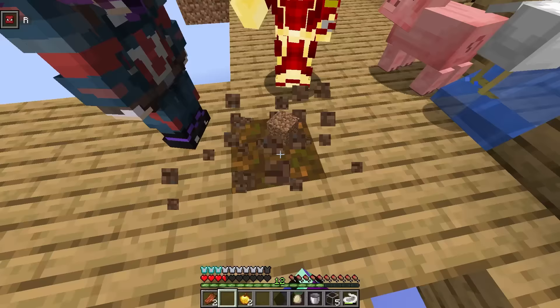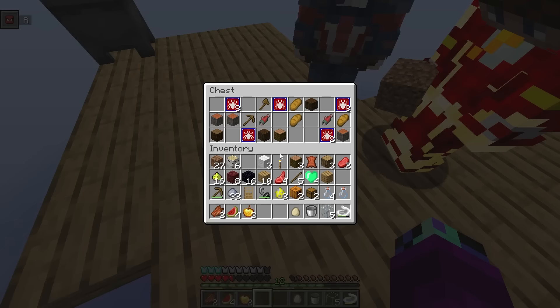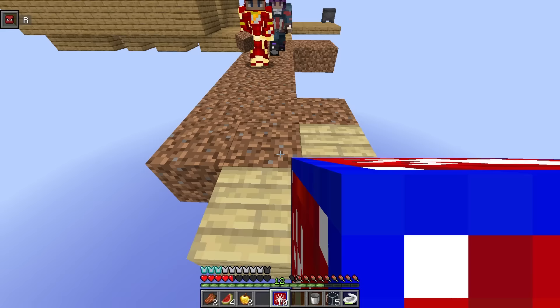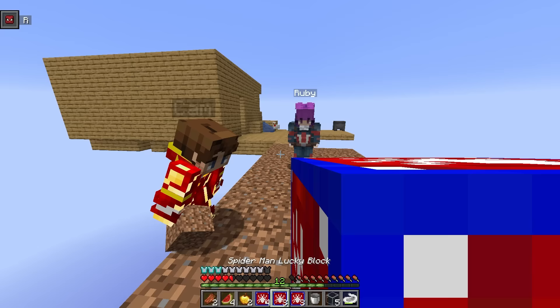We got some melons — I'm eating these, I'm kind of hungry. I'm constantly hungry — is this a result of my superhero powers? Being a superhero makes you really hungry. I want a furnace to cook food. Wait, we got a chest — there are lucky blocks inside! We got more Spider-Man lucky blocks — we have 10 now! We gotta open these up. These could be really bad again though — let's open them over here.